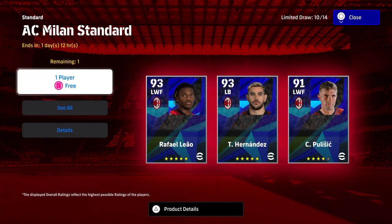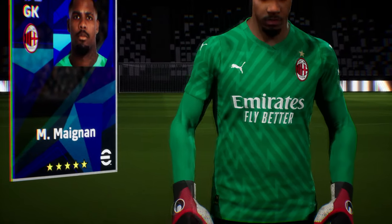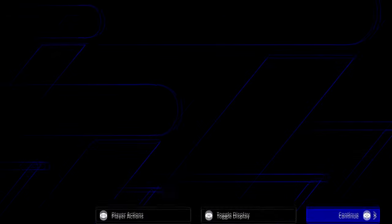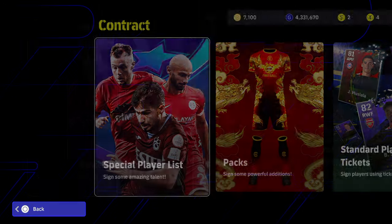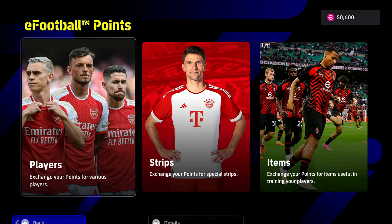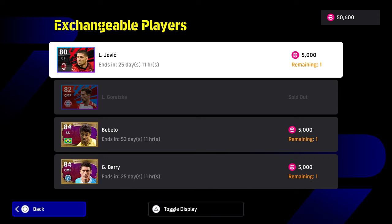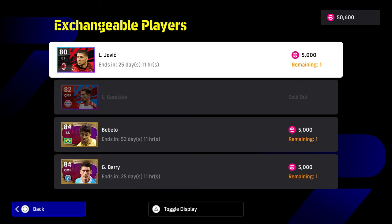That's pretty much the end of the video. We're going to finish off showing the player selections we got in our five. One last thing: when you clear and open all of these, we also got our five and a half thousand eFootball points, and there is a player or two in the eFootball points store that you can get as well. So you're getting five free Milan players and you can also get one of those shop players for free. If you enjoyed this video, don't forget to subscribe — I'll be back soon, peace.